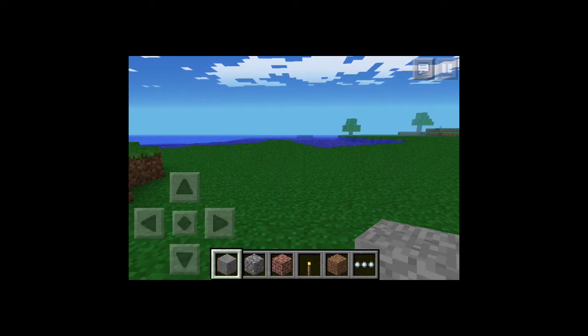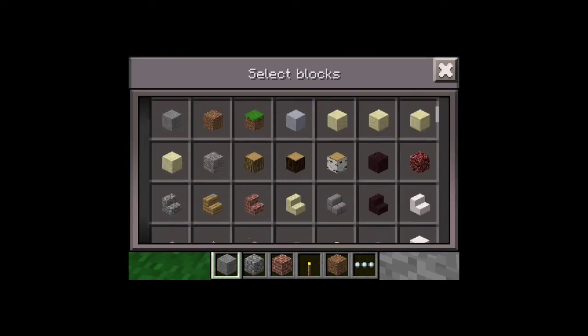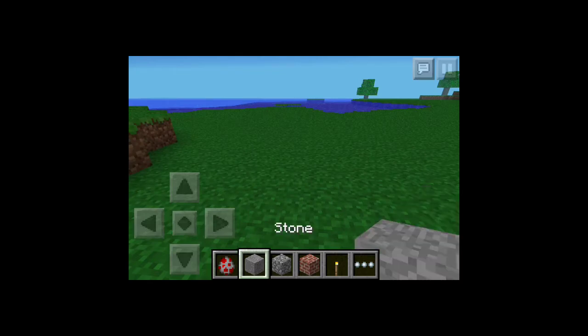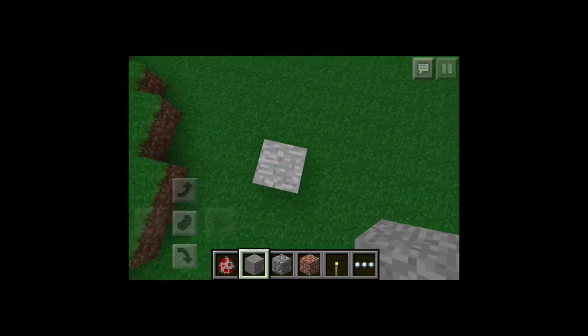Today I'll be showing you a cool firework glitch in Minecraft Pocket Edition 0.7.1. All you need for this glitch is a block of any type and spawn eggs. You cannot do this in survival mode, sorry. You'll need a chicken spawn egg.